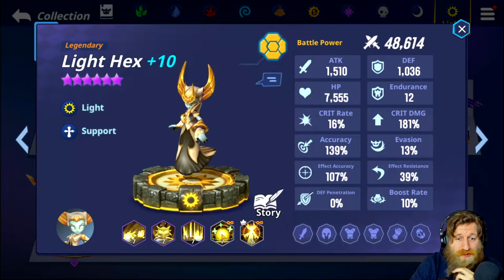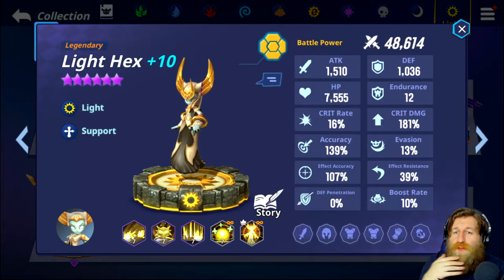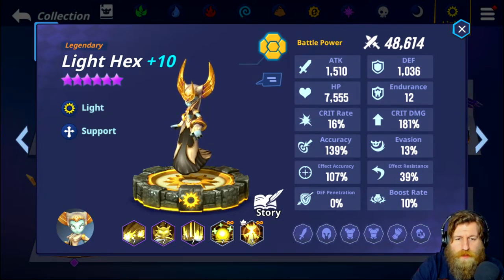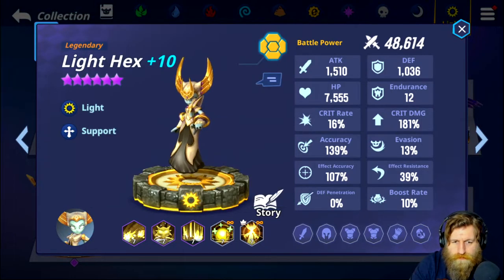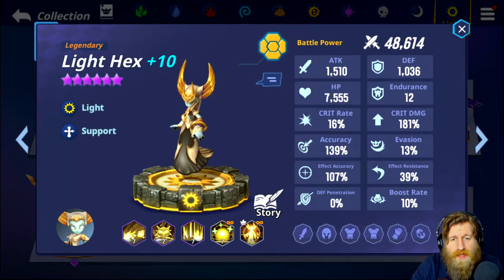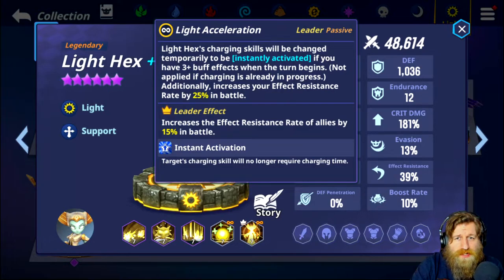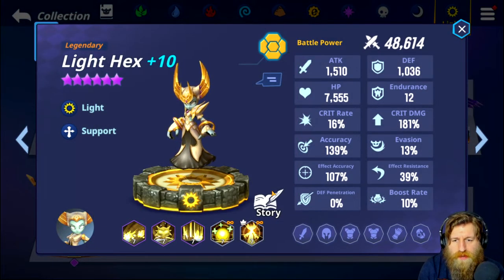Light acceleration: Light Hex's charging skill will be temporarily changed to instantly activate if you have three or more buff effects when the turn begins - not applied if charging is already in progress. Additionally increases her effect resistance rate by 25% in battle. Leader effect increases the effect resistance rate of allies by 15% in battle. That is actually insane - as long as you can buff Light Hex up with three buffs constantly, there's no charge time. This is going to be an instant cast on a two-turn cooldown for two mana. If you're doing manual battles, it takes that cast time away and reduces everyone's mana cost and cooldown times every two turns.